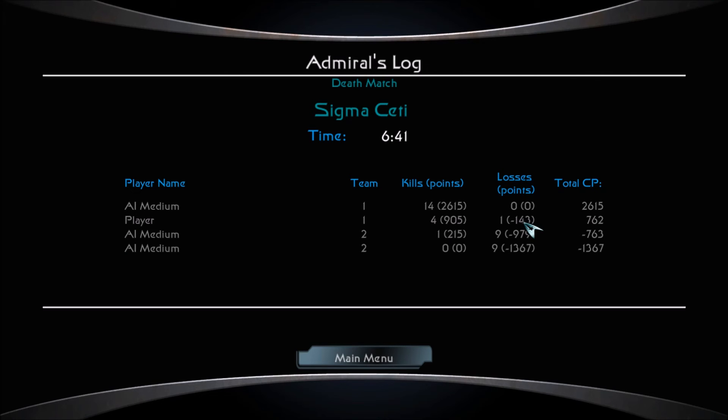I got four kills and only lost one ship. Our allies got 14 kills and lost no ships, so they did the majority of the work. But our enemies lost every single ship they had, so we were definitely the victors. That took just under seven minutes. If you enjoyed this battle and this tutorial on the controls I use, please leave a like. If you're not subscribed, please subscribe if you want to see more. If you want to see any specific ship or battle scenario, leave a comment and I'll try to use those ideas in future videos. As always, I am Foxtrot Delta — I'll see you next time.